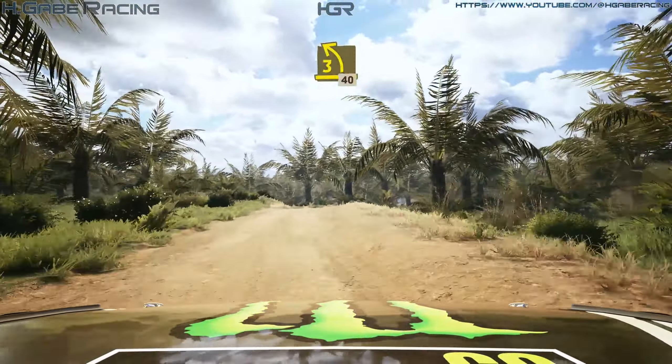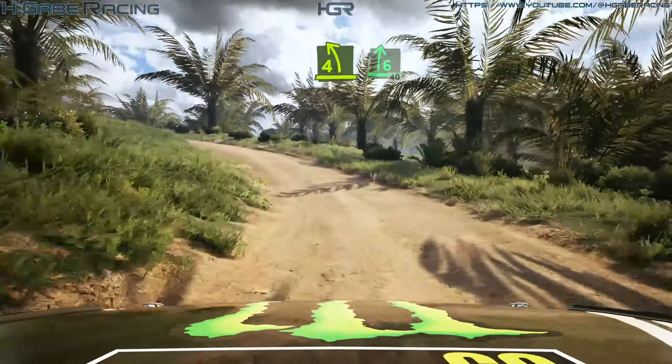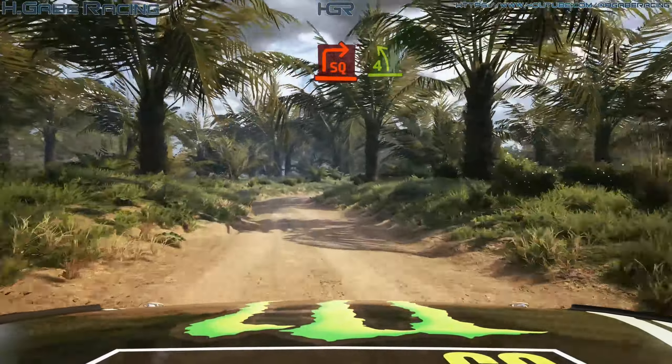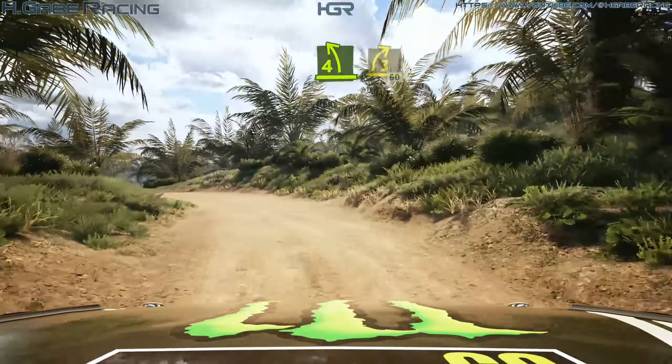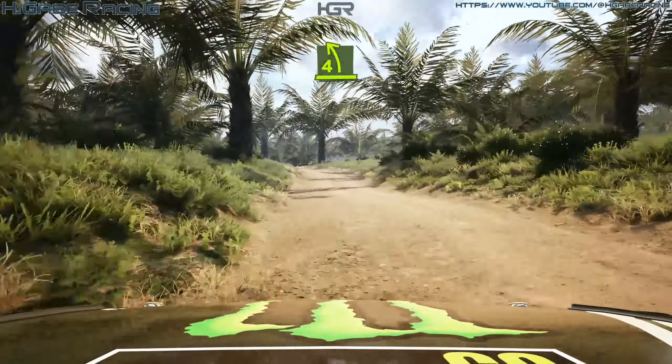Unseen, 3 left, tightens, 40, 4 left, and 6 right over crest, slowing, 40, square right short, into 4 left, tightens. Into 3 right short, 60, 4 left, half long, opens and tightens.